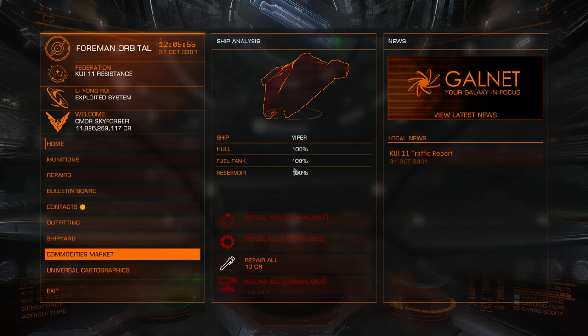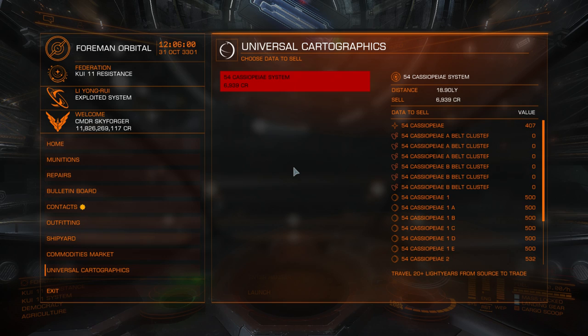Universal Cartographics is where you sell your exploration data, and the distance scanned should be above 20 light years. In my case I have a scanned nearby system at almost 19 light years, so I need to fly further away to sell the data. If you are doing long-range smuggling missions, you can buy a Discovery Scanner and make some extra money by exploring unexplored systems along the way.